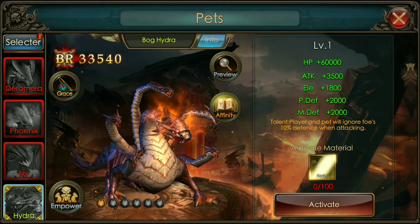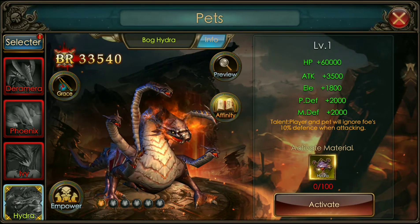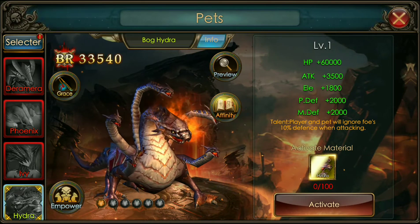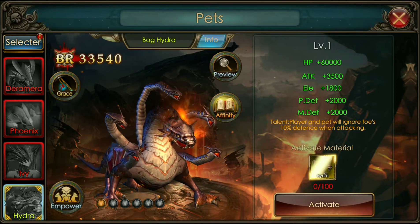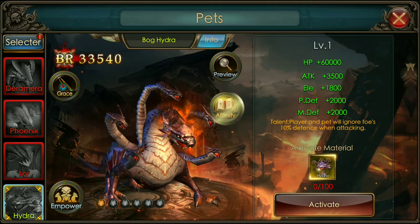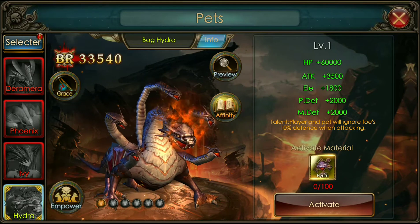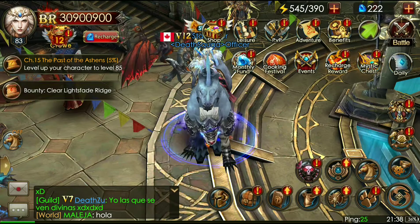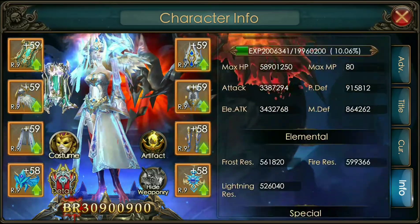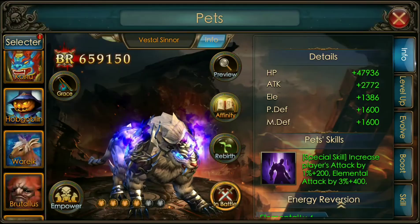My physical defense and magical defense are at like 890,000 right now, which means someone attacking me with this pet would drop my physical and magical defense by 80,000 each. That's a BR minus of probably 20,000 to 30,000, which could mean the difference between a win or loss. It might also affect elemental resistance — I'm not sure — but that's massive, that's unbelievable.